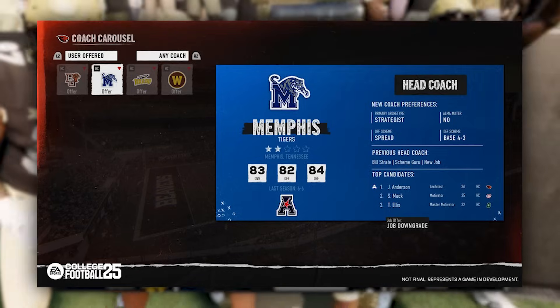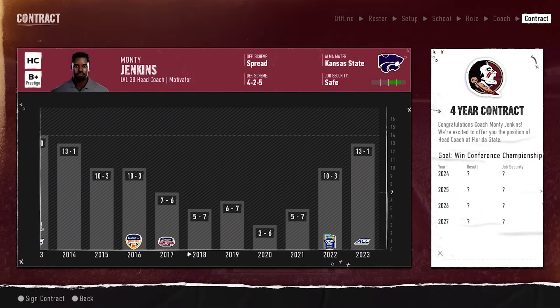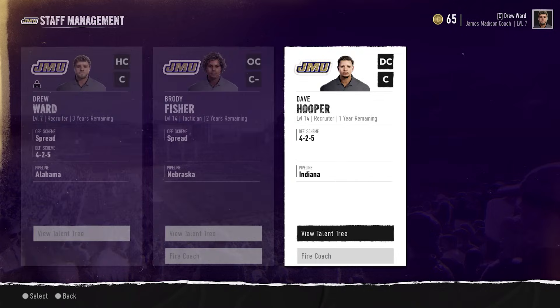When the coaching carousel kicks off during conference championship week, all contracts are processed to decide if schools want to fire, extend, or let a coach's contract expire — and as a head coach, this is the week you get to fire your OC or DC. Once in bowl season, the first round of job offers officially go out. You can see any offers you have as well as all open jobs around the country. If you don't receive any jobs in the first week, don't panic — the carousel stretches over five weeks, so coaches get poached and new opportunities open up. This creates a lot of cat and mouse, especially in online dynasties, where you could take a solid job early or hold out for a better one that may never actually arrive.